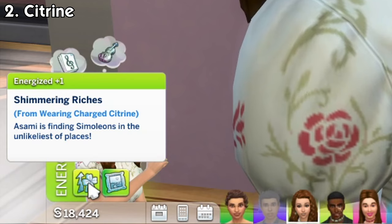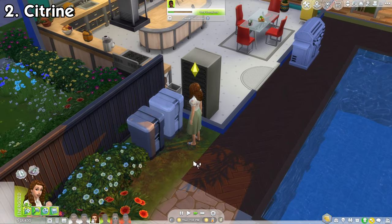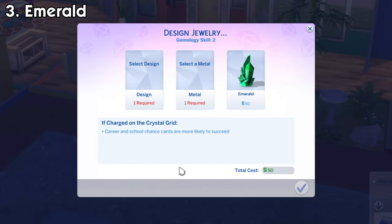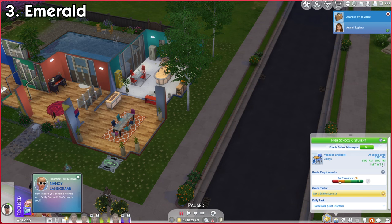Citrine will make it so that sims will randomly find a small amount of simoleons when doing things around the house like doing chores, taking care of needs, etc. Emerald will make your sim be more successful when introduced with school or career chance cards.